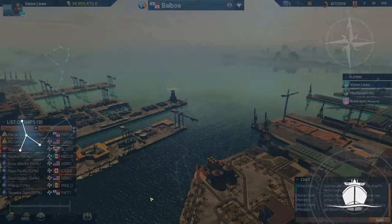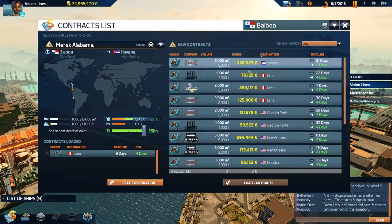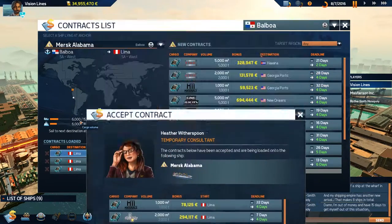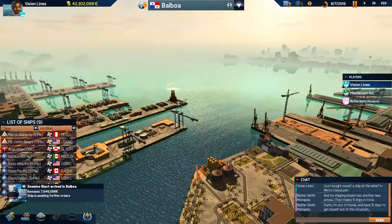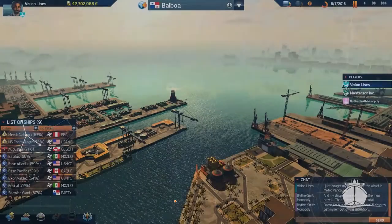The Mersk is in Balboa — I was just looking for you, Mersk. Where are you headed? Lima — beautiful. She's headed to Lima where she will be repaired. It'd take four days to get to Lima from Balboa — wow. The Sea Wise is in now — that's 7.5 million.